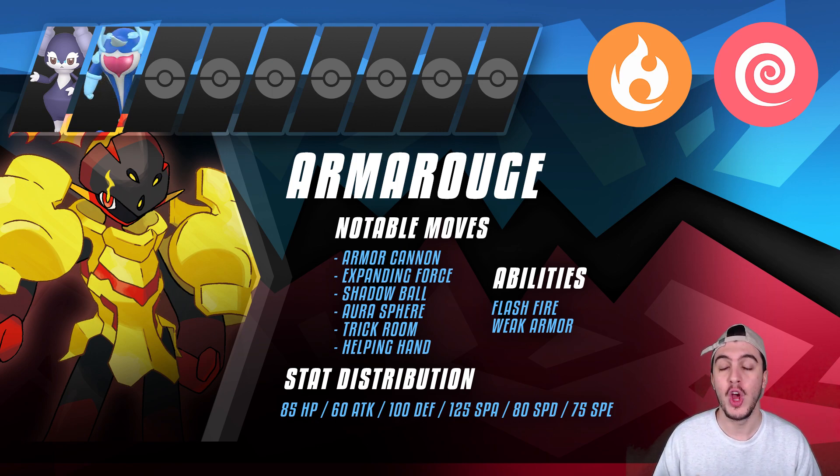Then you have Palafin, which forms a nasty combination with Indeedee and Armor Rouge. If you have a Palafin on your side of the field alongside a Weak Armor and Weakness Policy Armor Rouge, Palafin will outspeed and use Flip Turn on Armor Rouge — switching out to trigger its Hero form transformation — and in doing so, proc Weak Armor and Weakness Policy on Armor Rouge without dealing too much damage since Palafin Zero form is weak. You switch Indeedee back in, and now you have a +2 Attack, +2 Special Attack, +2 Speed Armor Rouge in Psychic Terrain cooking everything with Expanding Force. Very few Pokemon can handle that trio effectively.